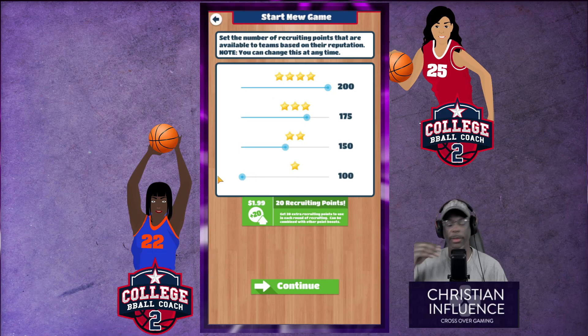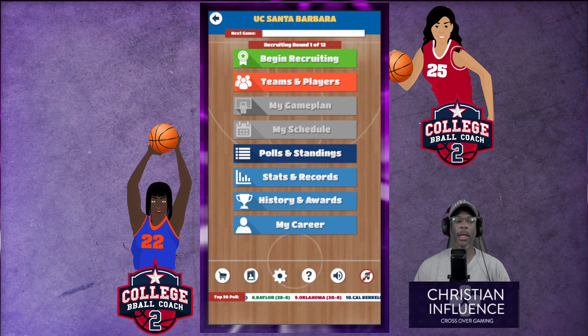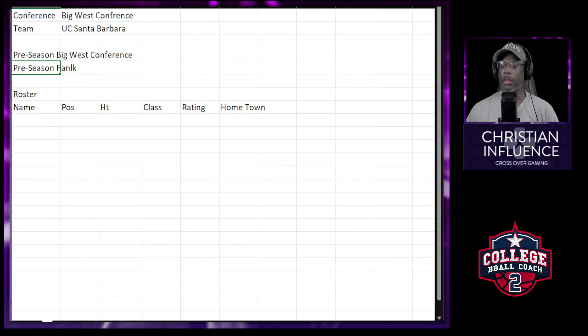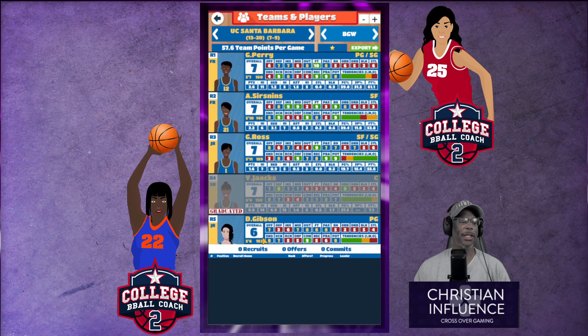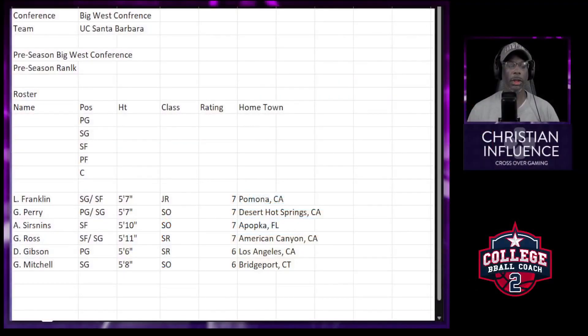I'm going to leave it at 100 because I'm starting with a one-star school. We're going to set it on UC Santa Barbara — that's the school I usually start with because it's a west coast one-star program. I actually run a spreadsheet for my team, so let me fill out my roster. We had six seniors graduate, so I've got a whole bunch of scholarships to give out, and I'm just going to go for everybody. These are all my returning players right here.